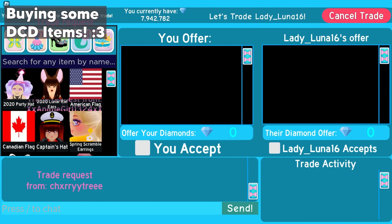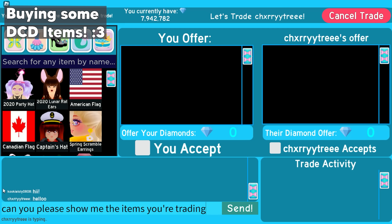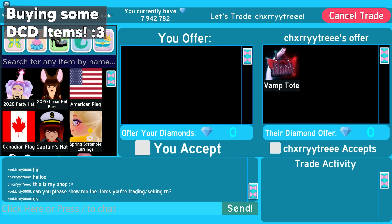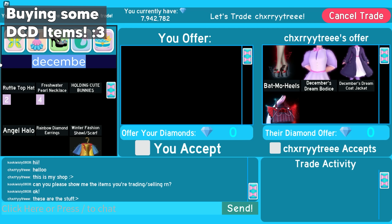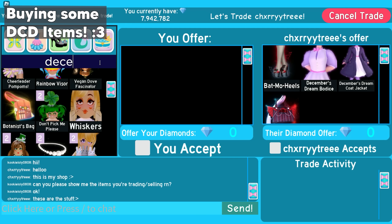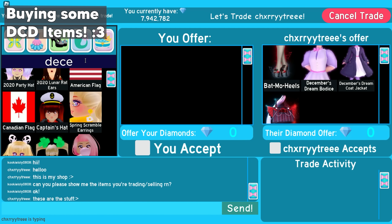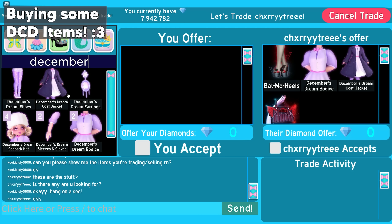In this first trade, I traded with a royal as usual, and they showed me their shop. They put a few items on the trade and said these are the stuff. I said hang on a sec so I could look for the items I'm missing, and then I asked how much for the DCD items.